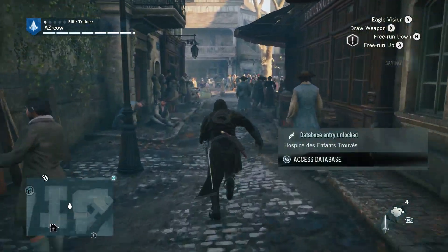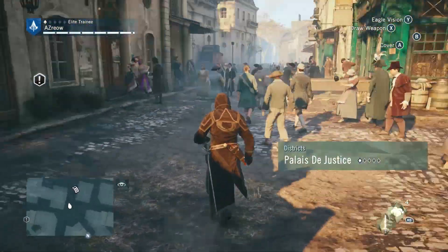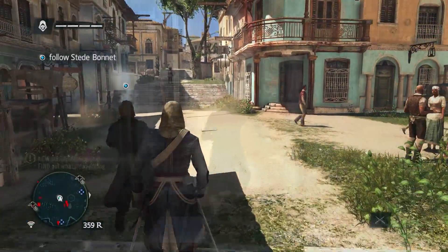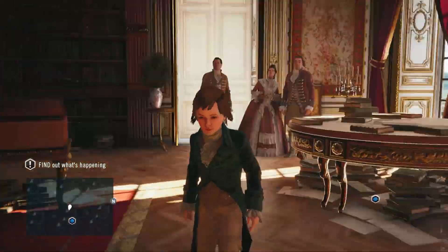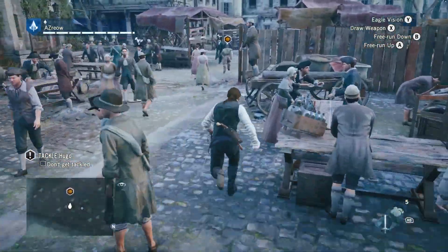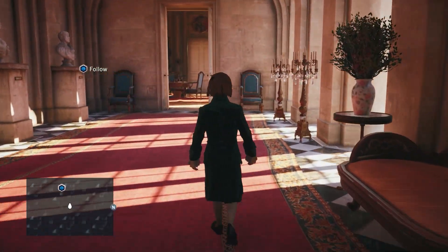Assassin's Creed Unity was the first Assassin's Creed game specifically made for the current generation of consoles. It is preceded by the incredible cross-generation game Assassin's Creed 4 Black Flag. Some of the major features that made Unity an upgrade over Black Flag were the lighting, the vast increase in the number of NPCs on screen, and the physically based rendering of meshes and materials in the game. If you were to look at screenshots of the game today, you'd see that this is still one of the prettiest games made for this generation.